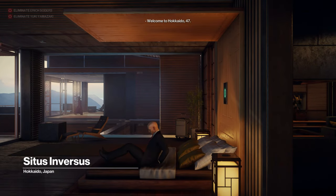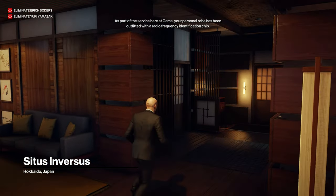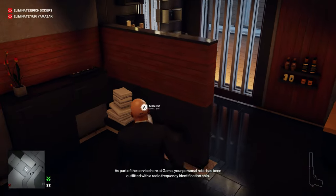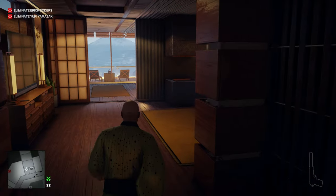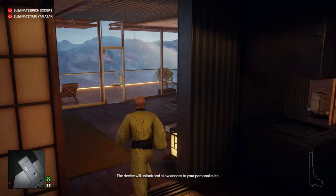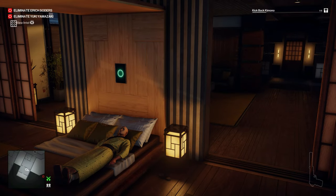Let's get out of the cutscene right away and run into the bathroom. We can put on our VIP patient disguise. Let's go back and lay in the bed — that will be one of the five things we have to lay on dressed as the VIP patient.